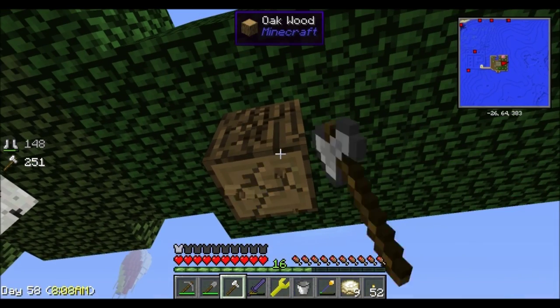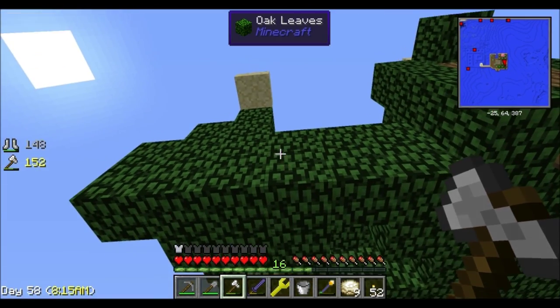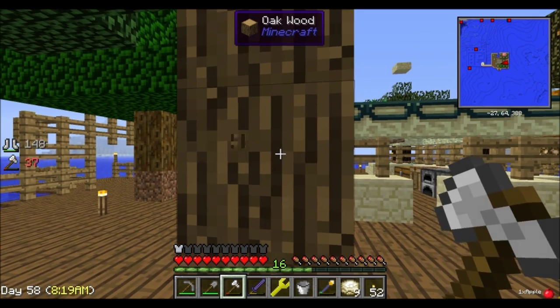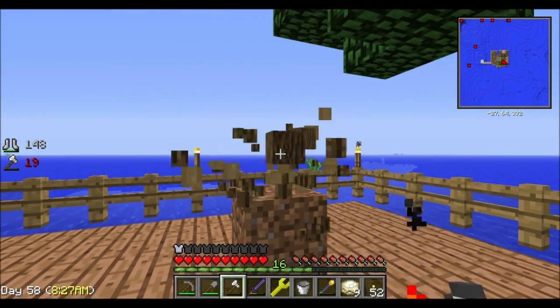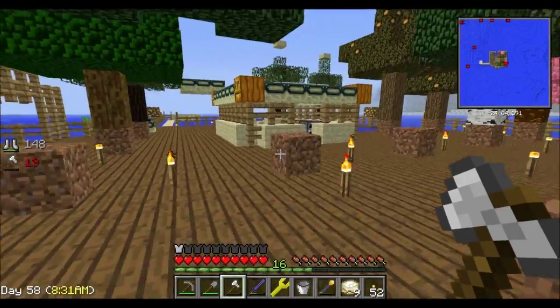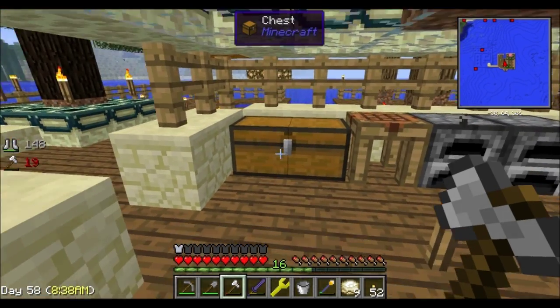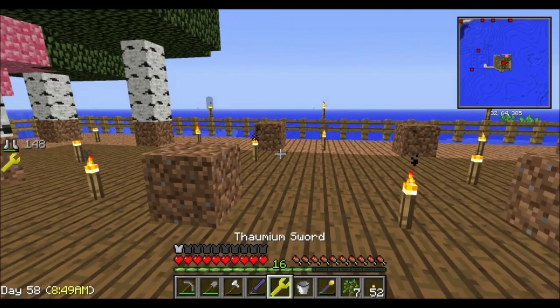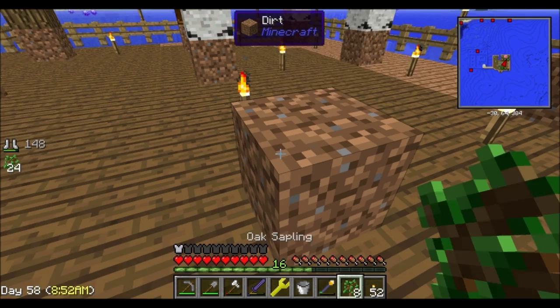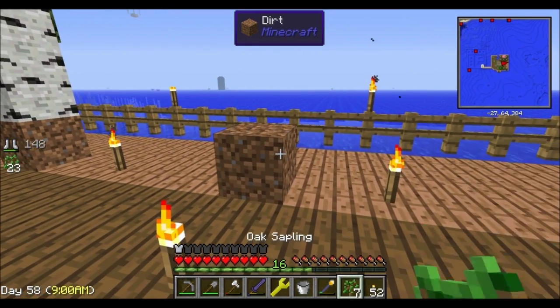Let's try that again — hold down Shift with the axe. There we go, that takes care of everything! See how nice that is? You don't have to cut down the entire thing — it just kind of vanishes for you. I still have some oak saplings in here, and the cool thing is we can turn these into Force Trees.